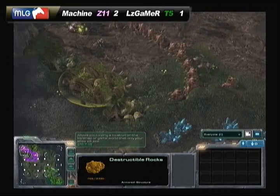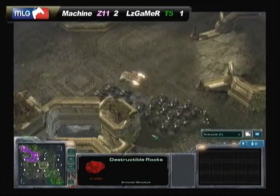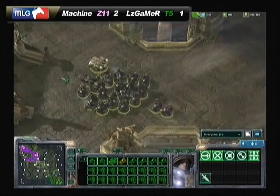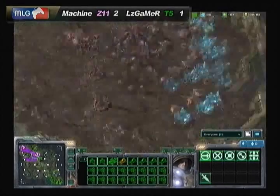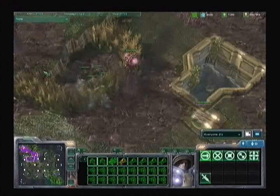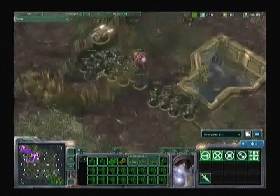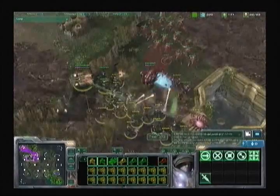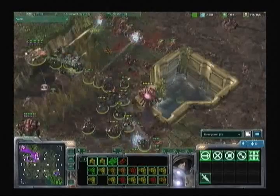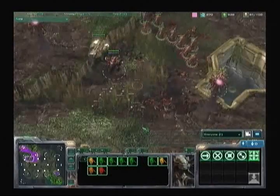We see Machine taking down those destructible rocks, probably trying to get to that mineral expansion for an economy boost. Still waiting on those double evolution chambers we've seen in the past three games for the 1-1 upgrade on the hydras, which helps a lot against marines, marauders, and hellions. Now the destructible rocks are down. LZ makes a small push while the majority of Machine's forces is at the back of his base, but Machine moves them into position. The first big fight is at Machine's natural expansion — he needs those hellions to do maximum damage to those hydras.